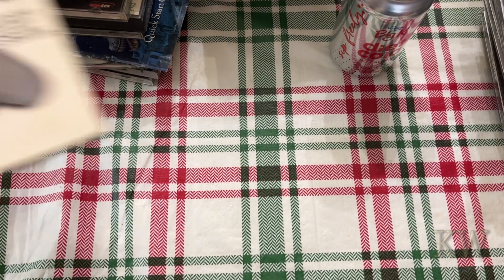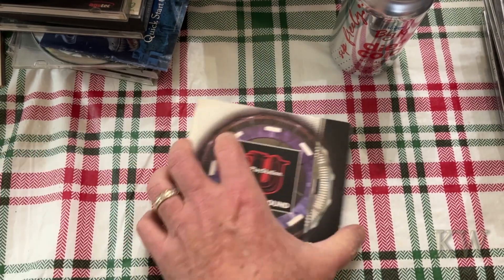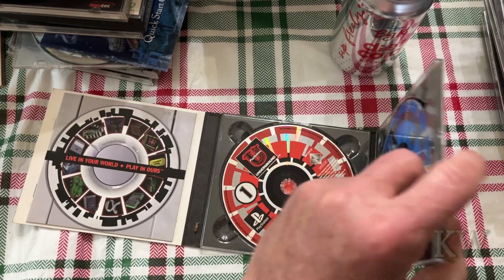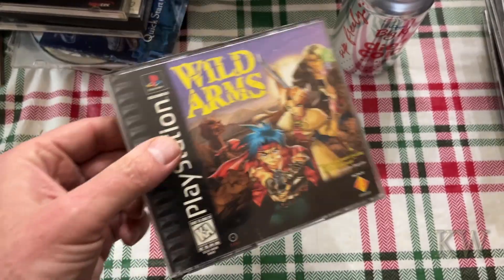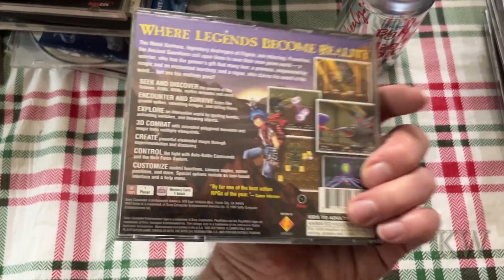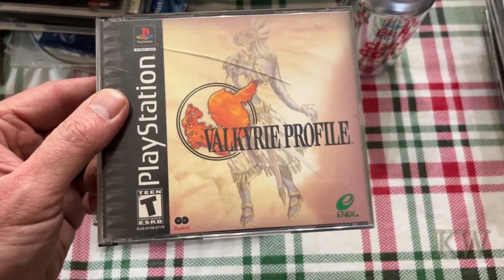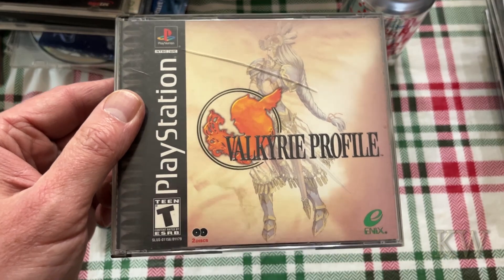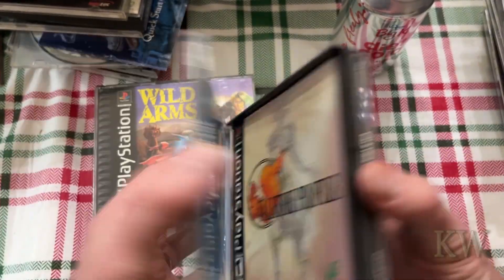Here's PlayStation Underground CD magazine — so these are demos from the CD magazine, that's pretty cool. Wild Arms — pretty cool. That's a big one, and another big one. This one is Valkyrie Profile — kind of cool, multiple discs.